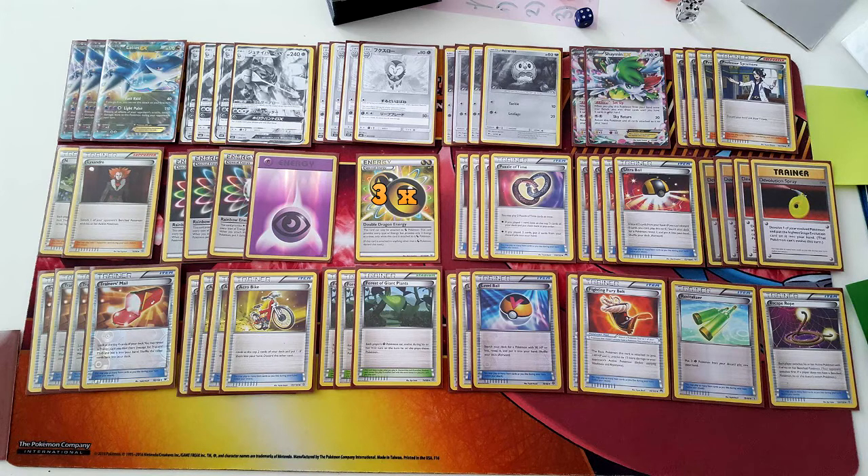The deck runs a 4-4-4 Decidueye GX line. Decidueye's ability, which we've spoken about on this channel before, allows you once during your turn — whether Decidueye is on your bench or active — to put two damage counters on one of your opponent's Pokemon. Combining this with cards like Level Ball, Forest of Giant Plants, and Devolution Spray will stack up a lot of damage going forward.